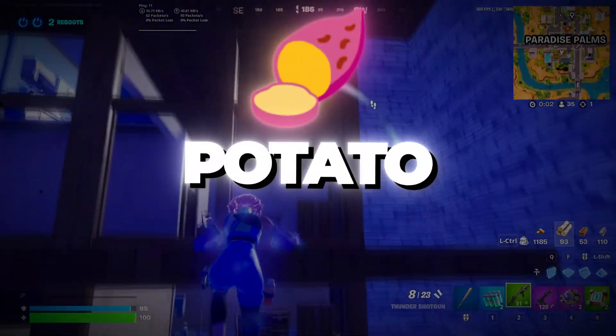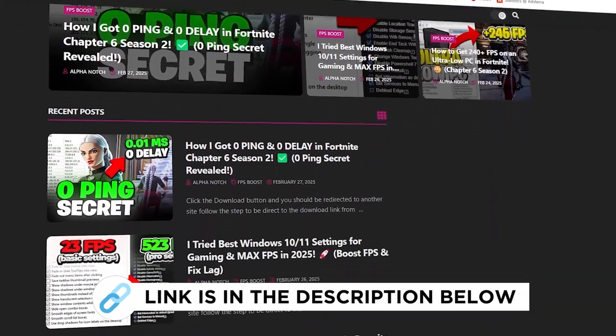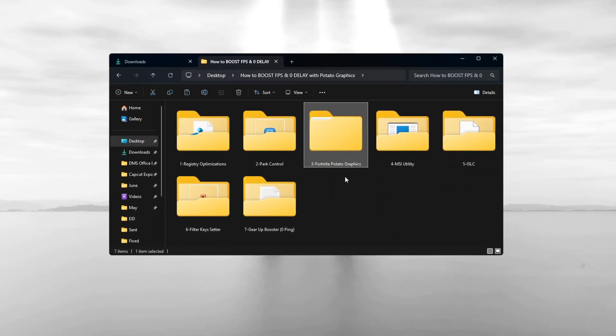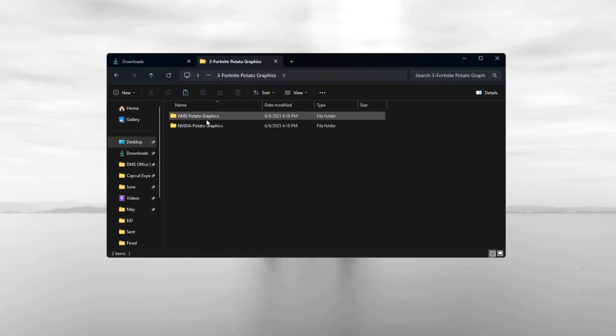Step 4: Fortnite Season 3 Potato Graphics Settings for AMD and NVIDIA GPUs. You can get all the files I use in the pack from my official website — link in the description. I will show you how to use Potato Graphics Settings for Fortnite Season 3 if you have AMD or NVIDIA graphics cards.